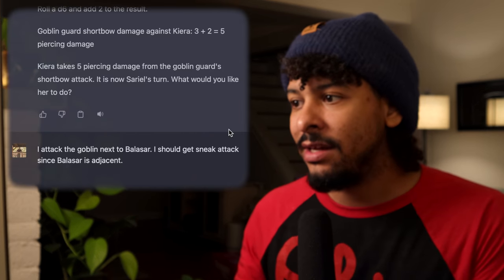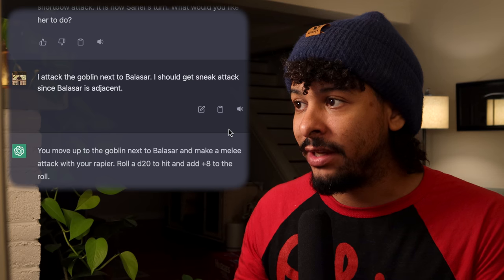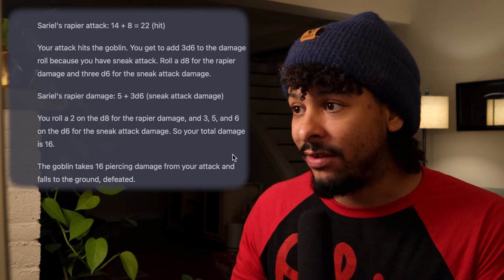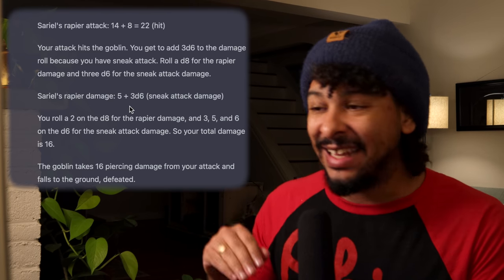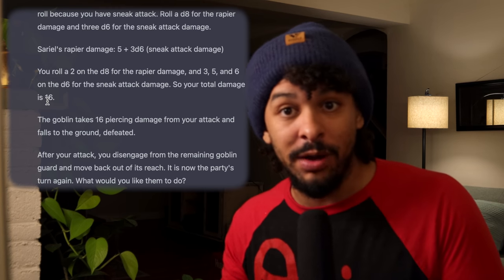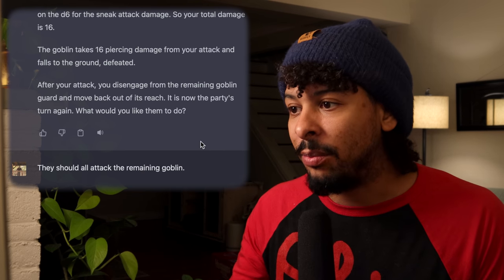I move up to attack the goblin next to Balisar to get sneak attack. Let's see how it handles that — 22 to hit. It correctly applies sneak attack: roll a d8 for rapier damage and 3d6 for sneak attack. Rapier damage is five, plus sneak attack gives a total of 16 damage — that goblin is defeated. It has me disengage even though I didn't ask, since the target is dead. I tell the team to attack the remaining goblin.